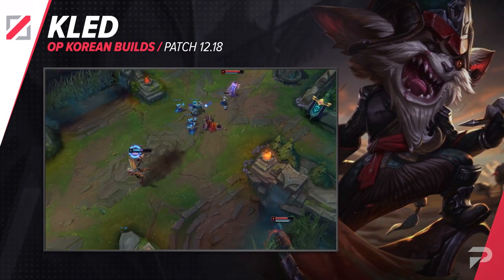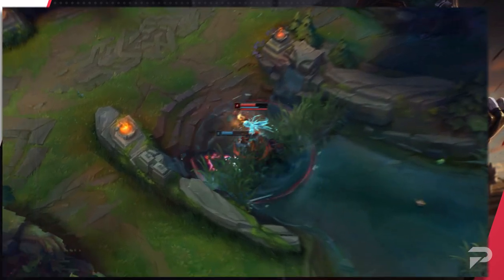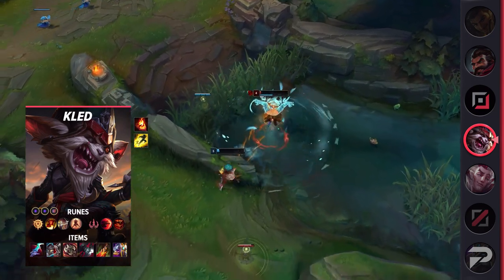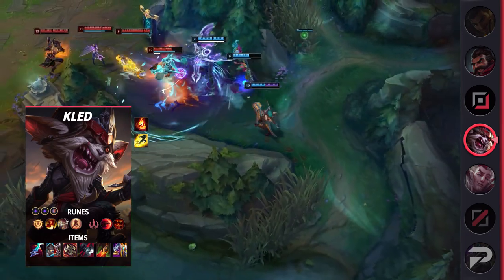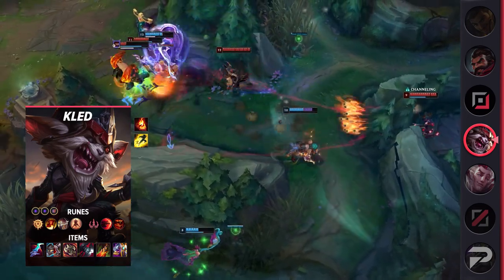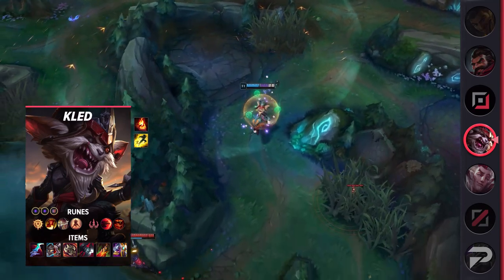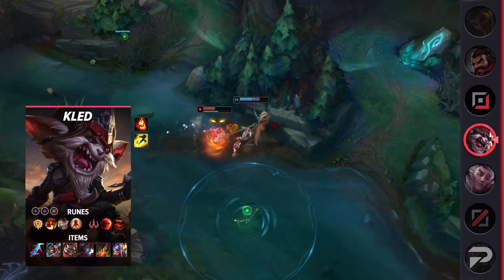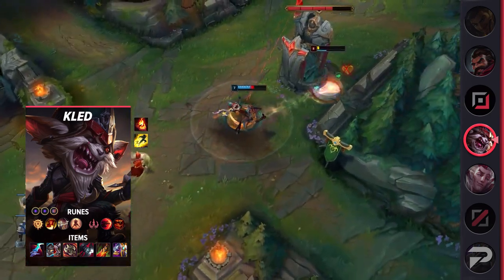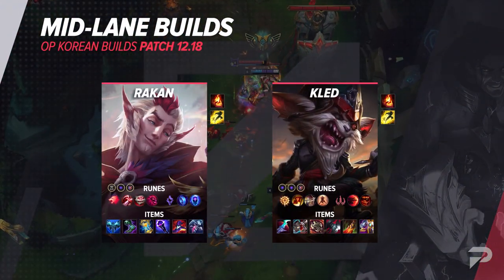Our next mid lane build is for Kled. He's a known menace for his ridiculous burst damage, and because he's pretty difficult for most mid laners to kill, he's great at setting up tower dives and making jungle ganks terrifying to deal with. More players are building Eclipse on him — it grants some lethality for burst damage, an extra shield, and some extra mobility at the start of fights. For runes, take Press the Attack, Triumph, Legend: Alacrity, Last Stand, Sudden Impact, Treasure Hunter, double adaptive force, and a defensive rune. His items are Eclipse, defensive boots, Ravenous Hydra, Black Cleaver, Deadman's Plate, and either Maw of Malmortius or Guardian Angel.